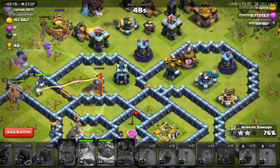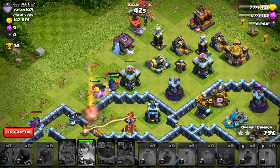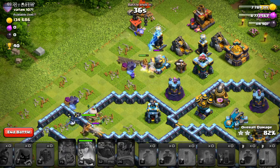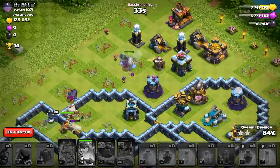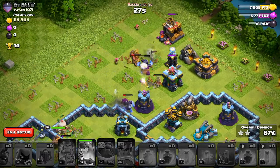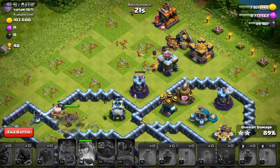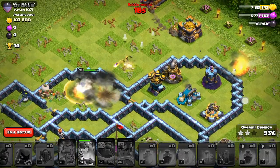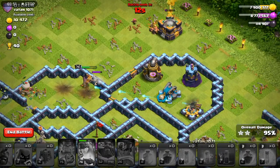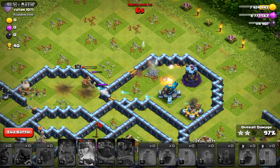I usually finish around 5,500 cups at the end of the season. If you wonder how many cups I usually get in a day, that would be between 180 to 220. The highest I ever got was 264. This attack is actually going much better than expected. In the beginning I thought this would be maybe a one-star 70% or a two-star 58% like I often get. But look at those miners go — simply amazing.